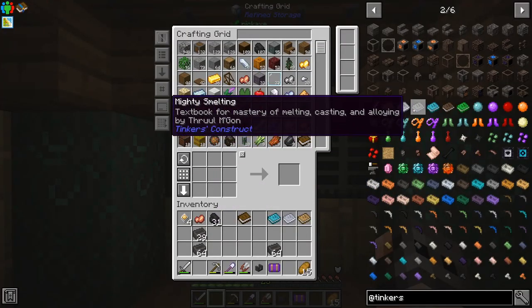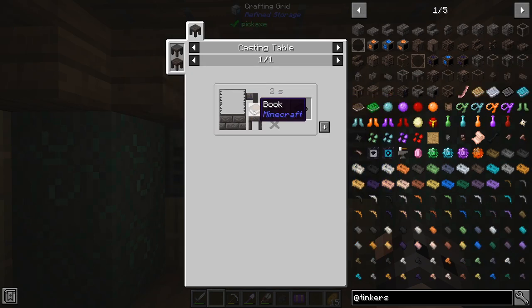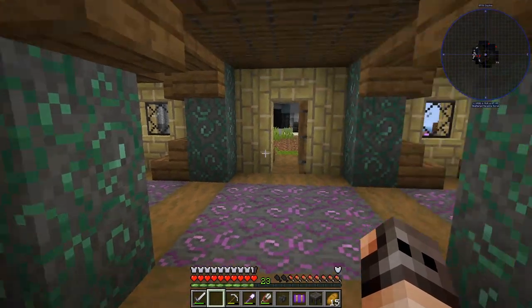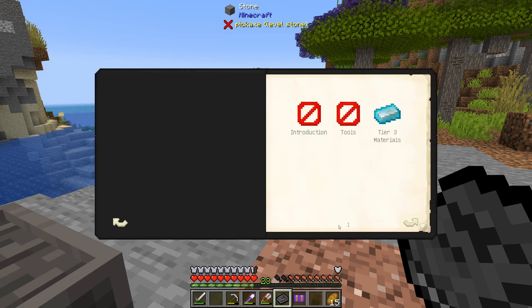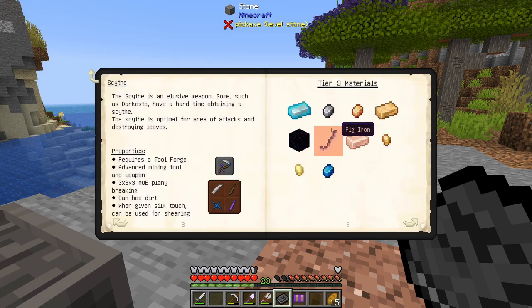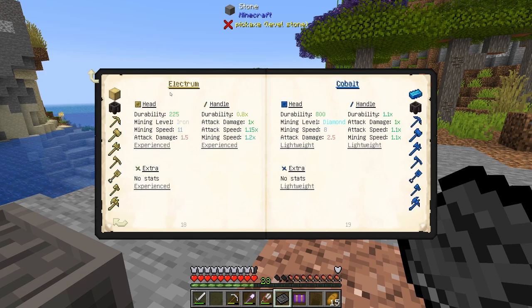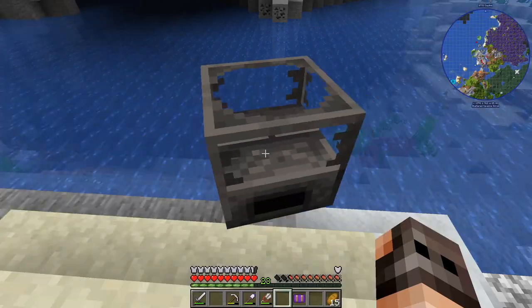I also want to get the Mighty Smelting book — it's one ingot of seared bricks on a book, so I need a casting table. We have the book and this is going to give us explanation on tier 3 materials. Previously copper was the experience material, now electrum is. So if we mine blocks we will gain experience. The book was totally worth it. The seared heater and the melter, however, were not — they're garbage.